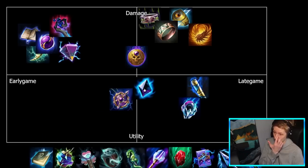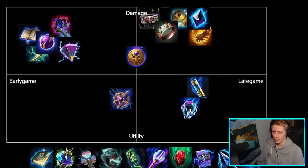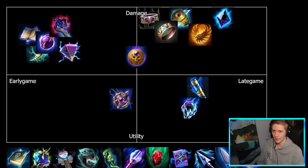Obsidian Shard is entirely damage focused — just power, pen, and more pen on your first ability. It's also pretty late game: it has percent pen which is much better late game, and you're generally getting this online in your fifth or sixth slot as your big magical shred to deal with tanks.